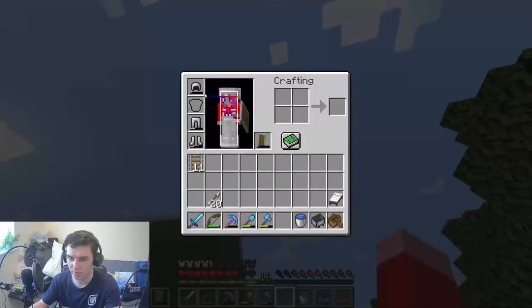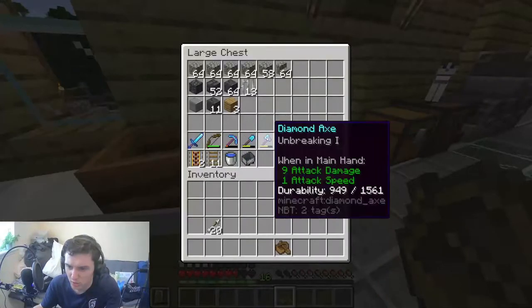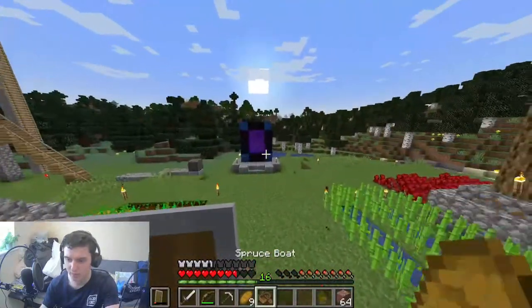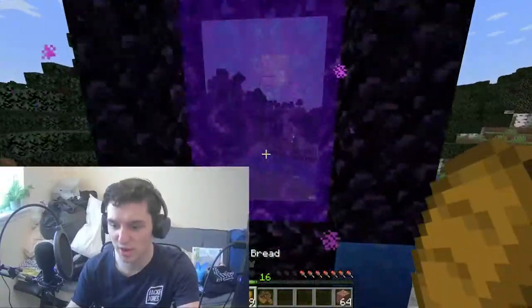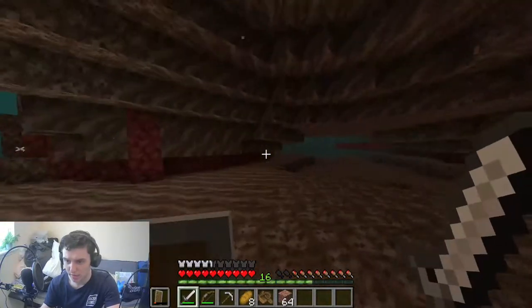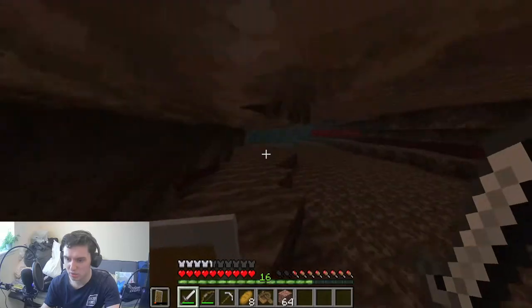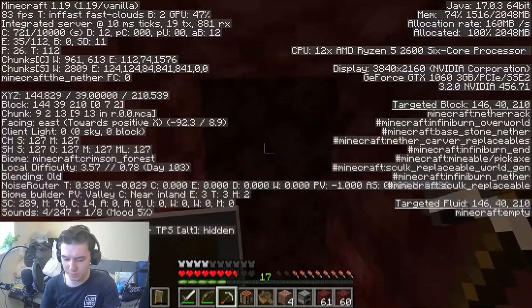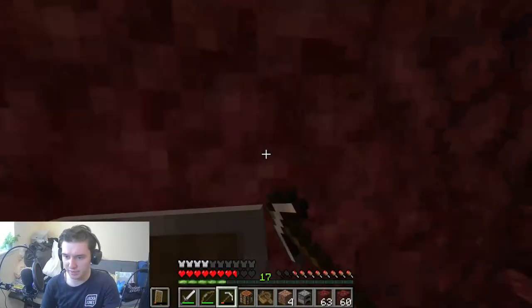But one thing I'm not going to do is take this stuff with this crappy gear. I think I'll just leave all this and take my bow. Let's go and see if we can find a bastion in the area. My first guess where a bastion would be would be off in that direction but I don't really know. So judging by the coordinates of the bastion finder I should be able to dig straight forward.